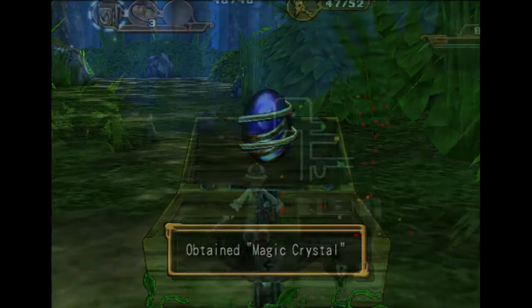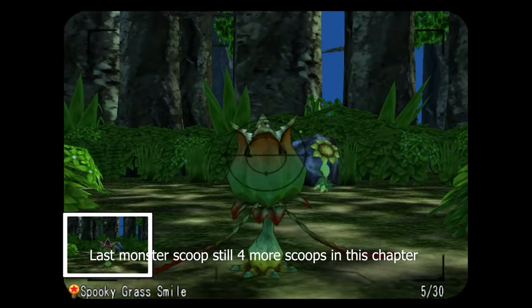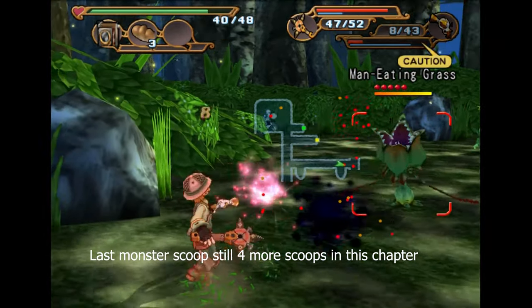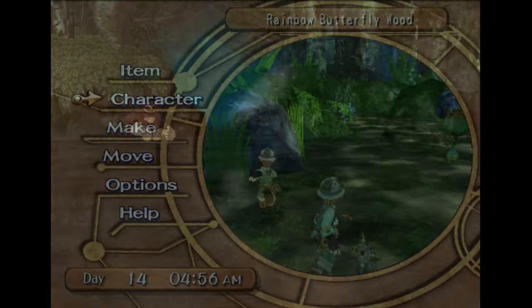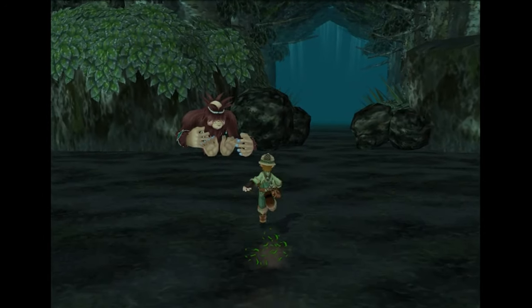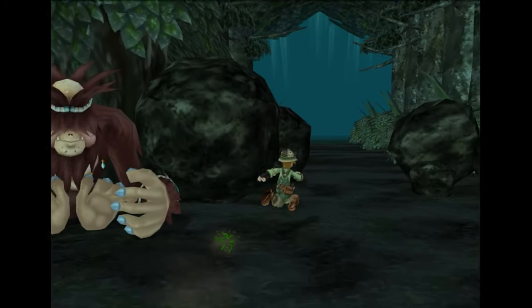Now we're going to go into Frightening Forest. This last one's really easy — the guy just starts doing that kind of emotion right there, he's laughing. You just get a picture of him when he's doing that and the scoop is yours. Then we're just at the Great Fish Swamps and we just snag a picture of Master U-Tan, and that's it.